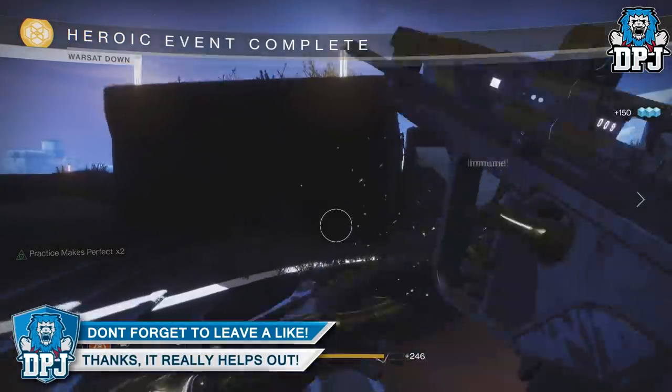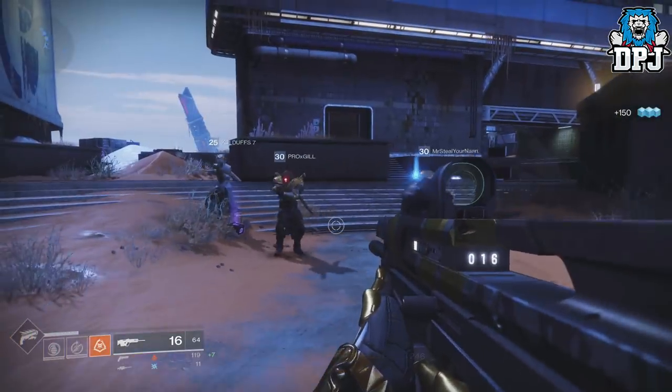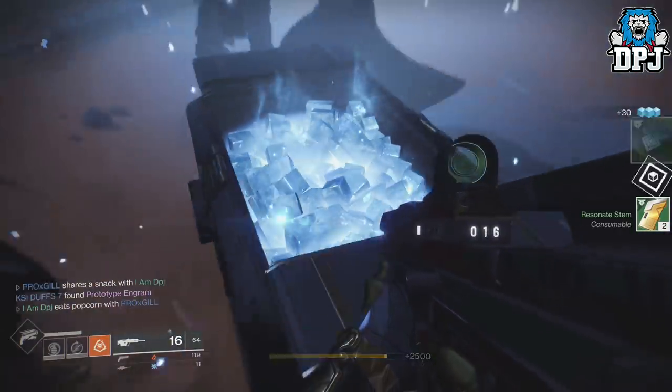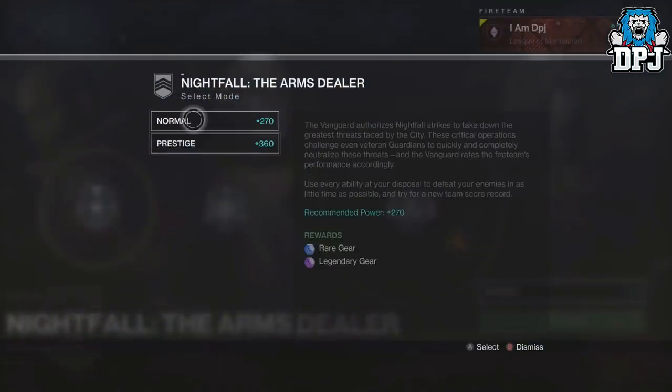We then have Exotic engrams, mostly found by farming public events. These feel much rarer than they once were — I'm not seeing many drop even using three Fireteam Medallions, which I believe truly do not work. But farming public events is indeed the fastest way I know of getting Exotic engrams, so get grinding.